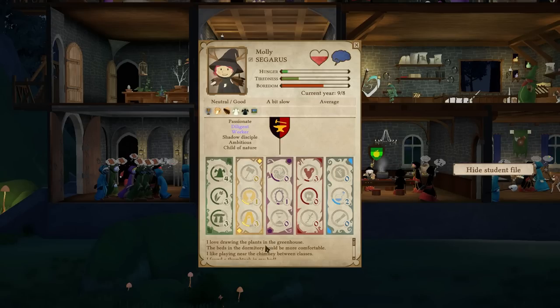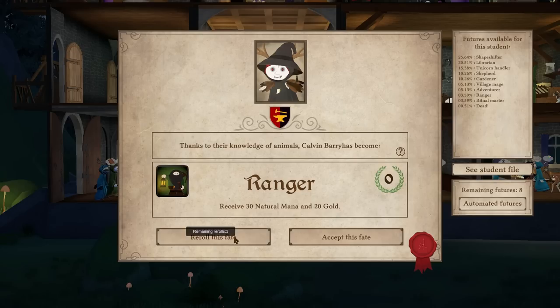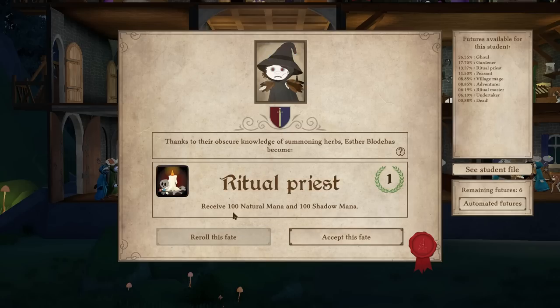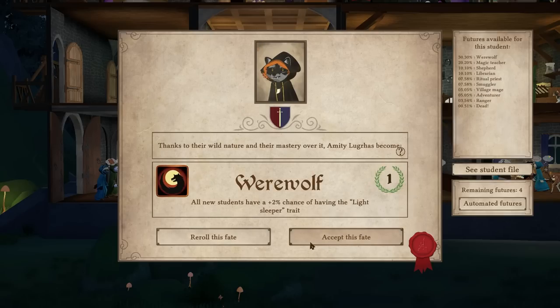We've got demon hunter, magic teacher, unicorn handler, shapeshifter, librarian, and scholar. I'll go with shapeshifter — let's keep increasing druidism. New shapeshifter! Warlock increases demonology learning by one percent — very nice. Village mage — no, we can do better than that. Ritual priest — not what I was aiming for, but sure. Cemetery garden guardian — gain 10 gold each time you interact with the lord of evil. Not terrible.